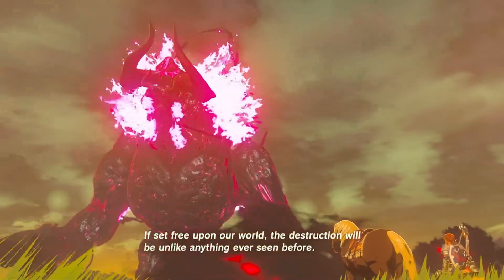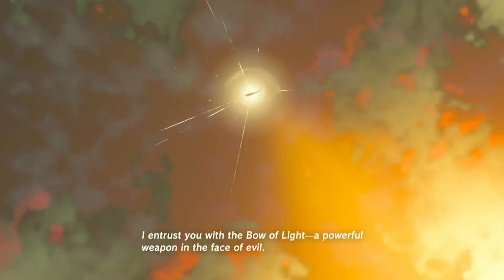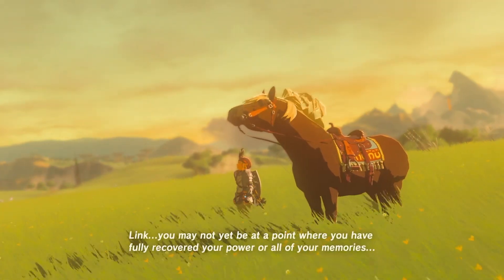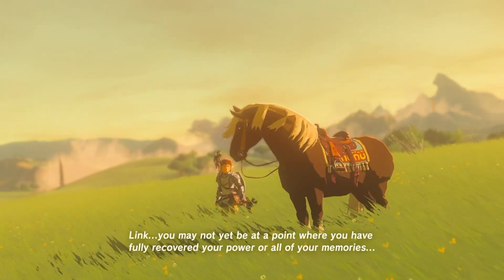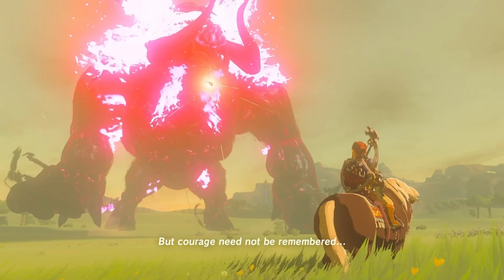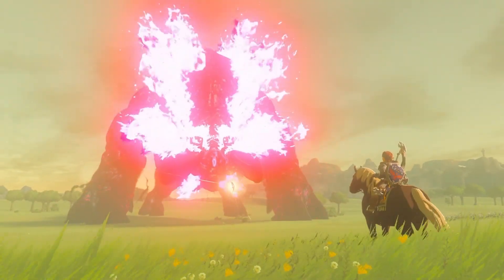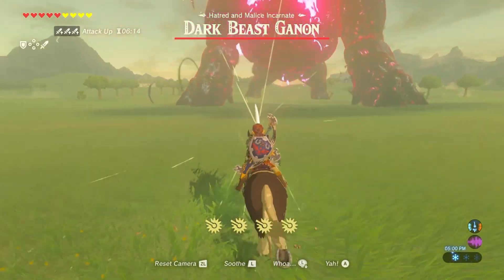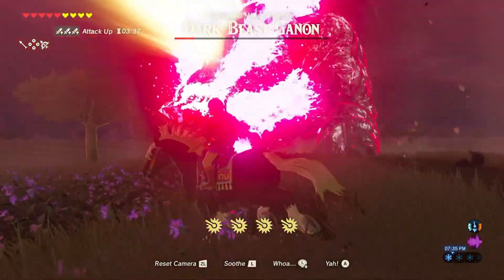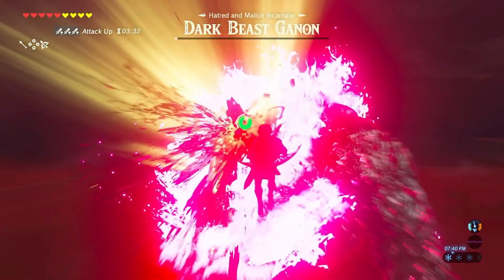I needed to defeat Ganon — Dark Beast Ganon — yet Zelda was so kind to bestow to me just once the magical Bow of Light to penetrate the evil malice. And you're probably wondering where I got the horse. Well, right after I went out of Kakariko Village, I captured a horse and named it, after this run, Vegan. Together we were able to defeat Ganon and put a stop to his evil schemes once again. After shooting multiple glowing points, I gave Ganon one last try to reconsider, but he wouldn't listen. So I gave him a piece of my mind and finally ended the run.